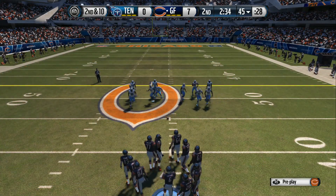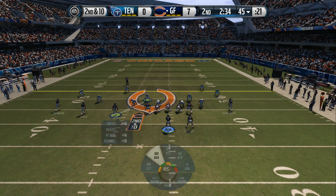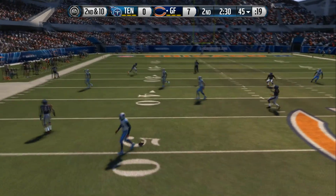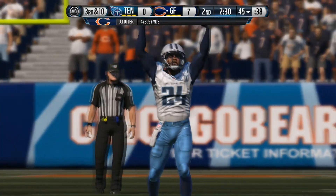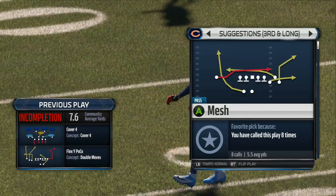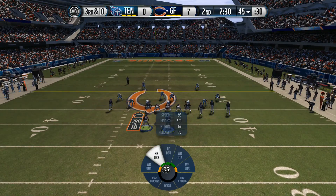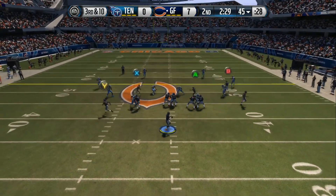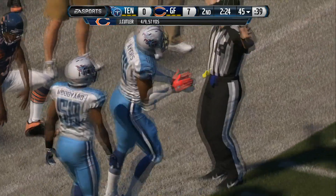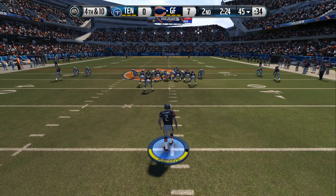Second down after the incompletion. Cutler steps back into the gun, trying to work that left side. Sensibol can't quite hold on to the pick. Every quarterback in the NFL is going to have one or two passes a game that can be picked off — most of the time they're dropped. That was a bad drop by the defense. Wide receivers are bunched up. The Bears will take the snap from the 45. That pass well defended. It'll be Colquitt back to punt.